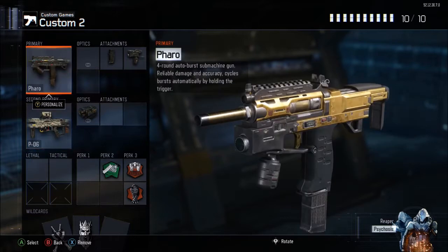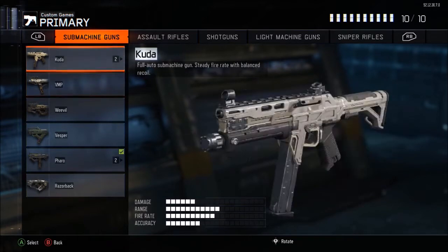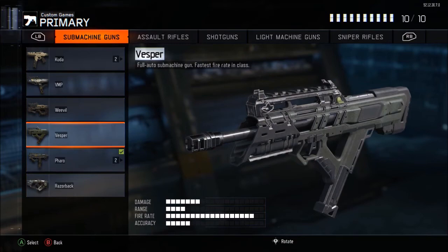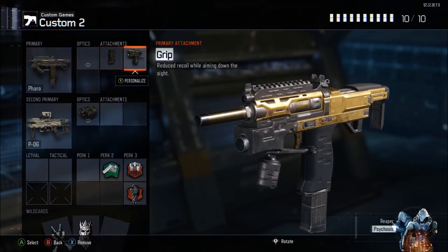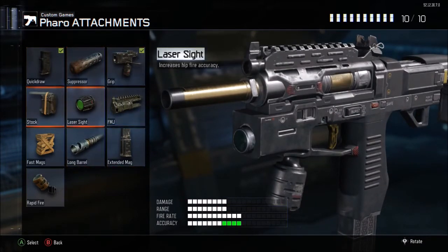I've experimented with a lot of SMGs — the main two everyone uses are Cuda and VMP. The VMP has never worked well for me; it's not good at long range and has too much recoil. I don't like guns with high recoil, so I've moved to the Pharaoh. I might use a Weevil but I prefer the Pharaoh. It looks like the MSMC when you aim down sights. For attachments I use Quick Draw and Grip — with SMGs you'd rather have Grip than Long Barrel.